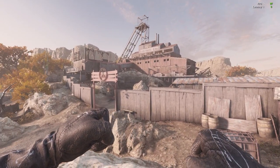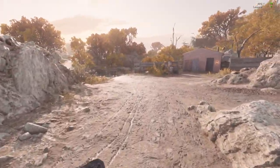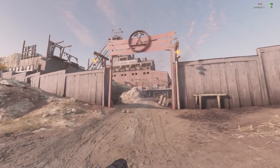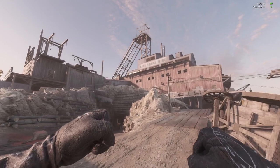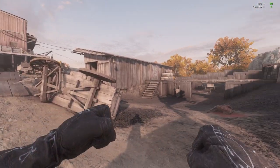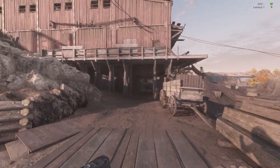Welcome to the series where we break down the map knowledge required for different compounds in Hunt Showdown. Welcome to Kingsnake Mine. This is the top left hand corner of the map and it's probably one of the more complex compounds. There are multiple pathways in, especially since the mine update about 6 months ago. It's fairly complicated and there are multiple ways in.